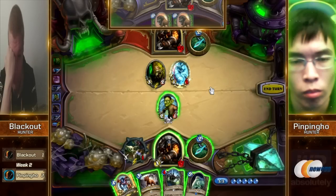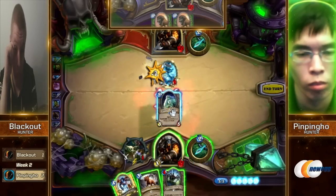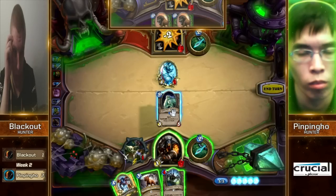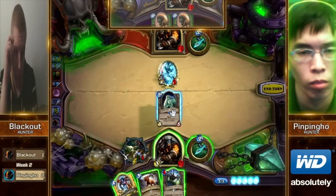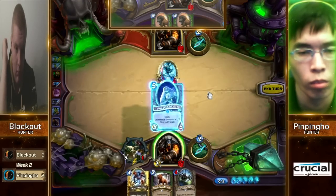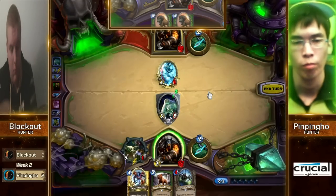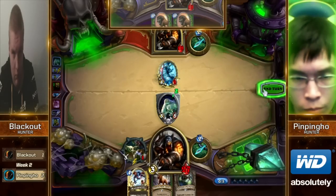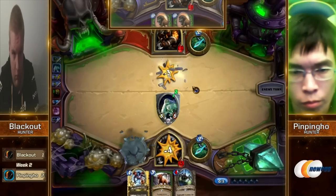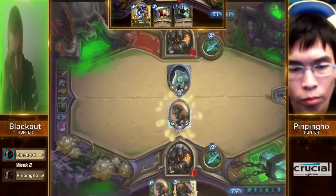There's the Sludge Belcher — that's a pretty good answer to that Knife Juggler. It's on curve as well. Surprised that he traded into the Knife Juggler, but in the long run it probably has quite a bit of value. There's no way he's going to Unleash the Hounds for one minion here. He just goes ahead and drops the Belcher. Is he going to attack into this Yeti? He actually does. I like this choice because — no secrets — you don't want to be too conservative with your Bow charges, especially in the mirror.